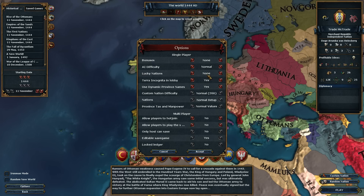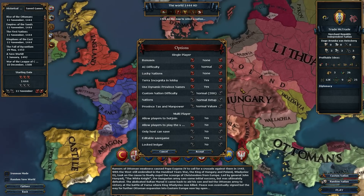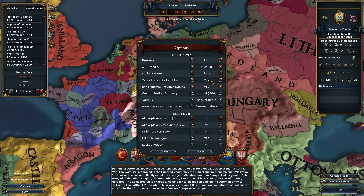Lucky Nations - we'll turn that off because that's stupid. We don't like Lucky Nations. Although there is a cool mod that I might try out soon that has Lucky Nations that are truly random. It will do dynamic province names. Yes, everything's good there.